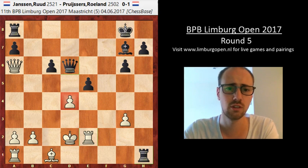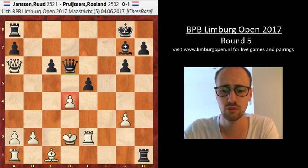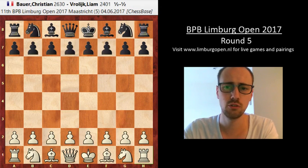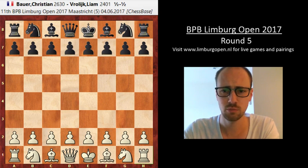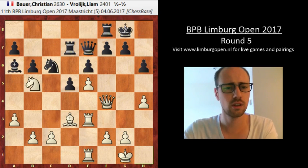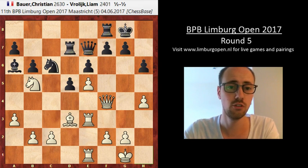Pruisers also joins the lead together with Settler, as they're playing each other today — the only two players at four and a half out of five. You might wonder where the others are. Christian Bauer had some issues beating young Dutch talent Liam Vrolik. Jumping to the interesting part, it looked like Bauer had the initiative with white — the rook on the third rank was going to be interesting, and he played a few very nice, beautiful moves.